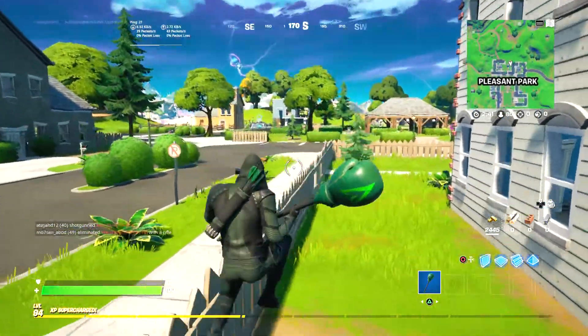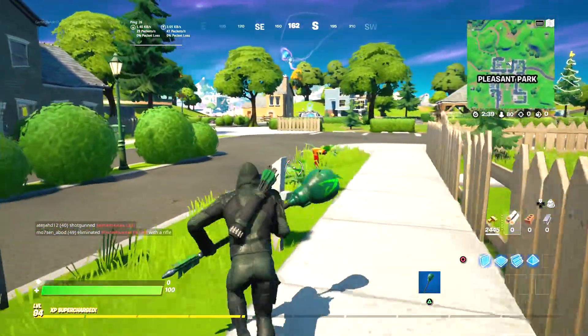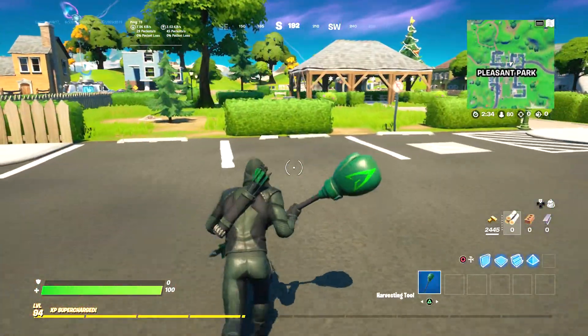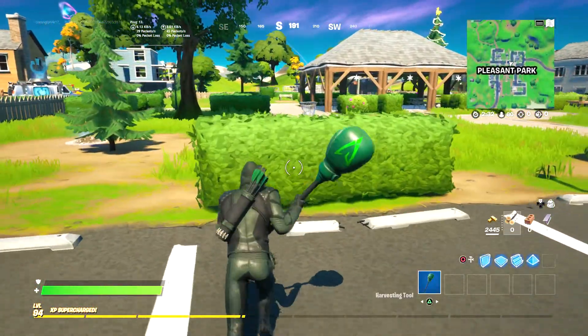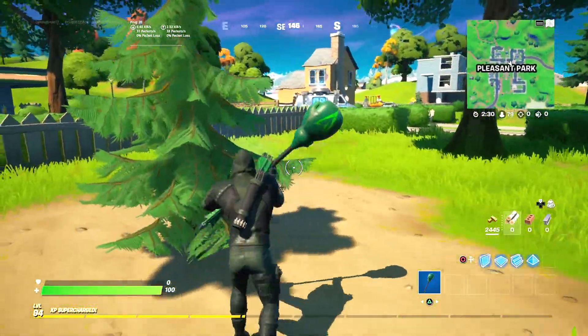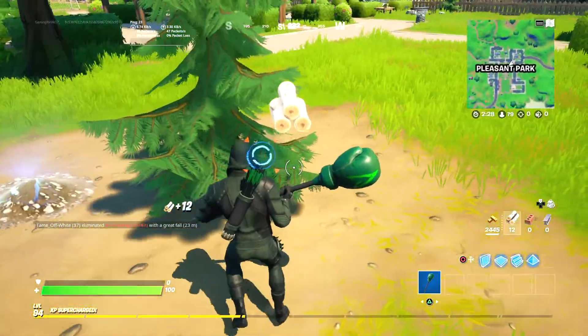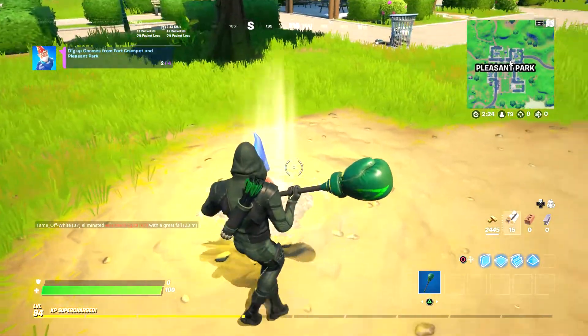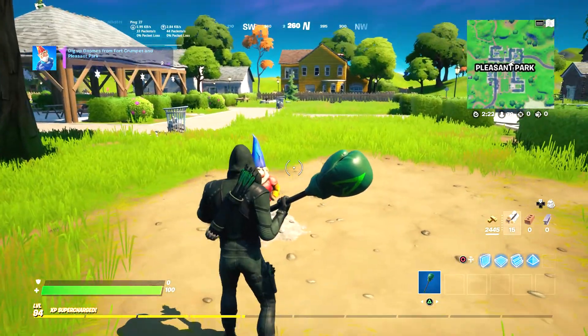I think you just pickaxe it and there you go — that's one gnome! We've got one over here too. I've got to go across — I don't have any weapons right now, which is not good. The pickaxe is like glitched, I can't put it away.